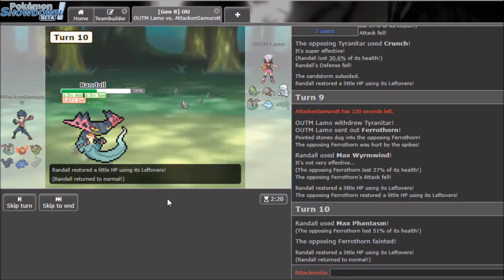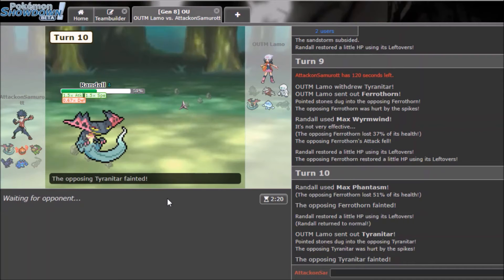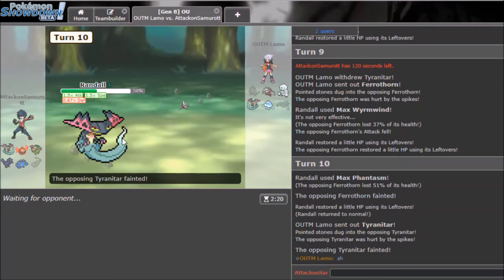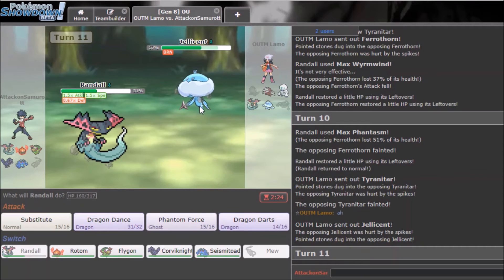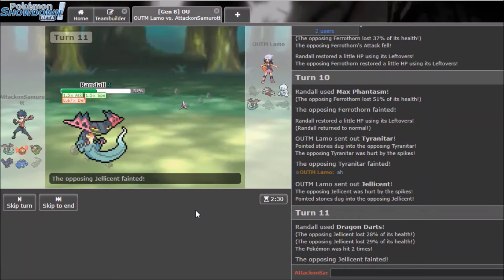He doesn't get Sand up and it looks like we might clutch this out. Dragapult did it! Yes sir! This is so perfect — he really looks like Randall from Monsters Inc, that's so funny. He sends in Jellicent to die. Dragon Darts should drop it — oh I got scared for a second but that's not going to kill me.